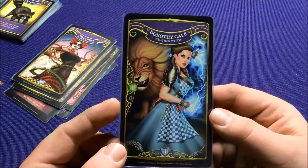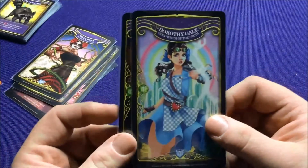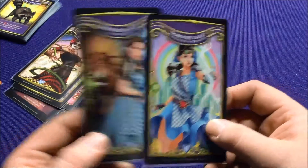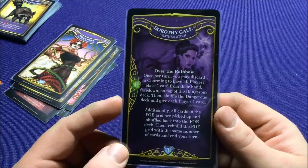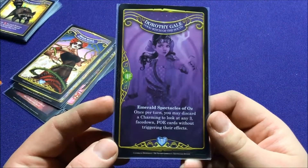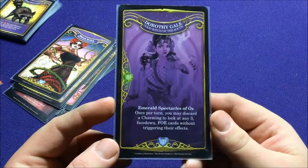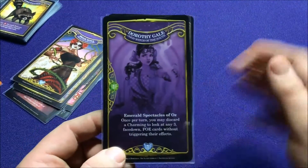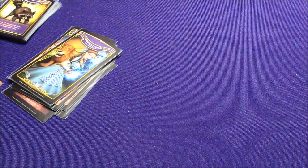Dorothy Gale — we have the Base Set Weather Witch, and then the Alt-Art Dorothy Gale, Good Witch of the South. Her base set has Over the Rainbow. Her new alt-art form has Spectral Emerald Spectacles of Oz — once per turn, you may discard a Charming to look at any three face-down foe cards without triggering their effect. Such a good way to get an eye on things — like telling your team, 'I'm gonna see what we need to take care of. There's that guy, let's not flip him over yet.' Pretty nifty.